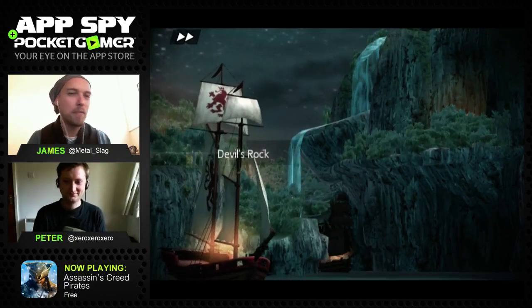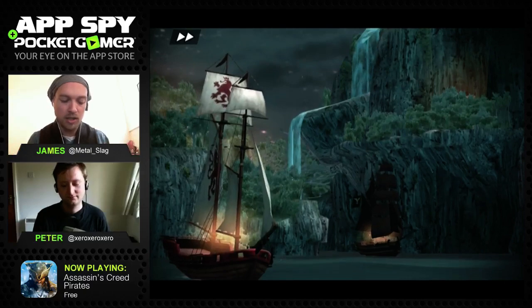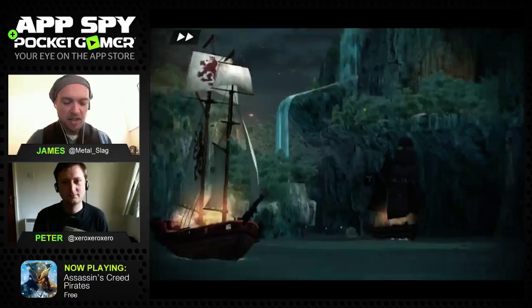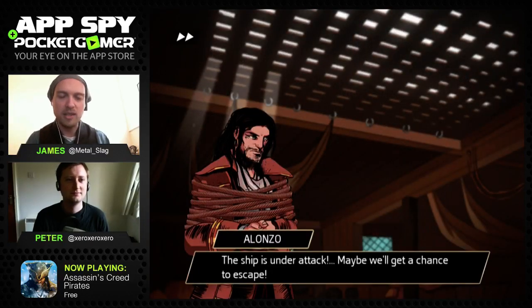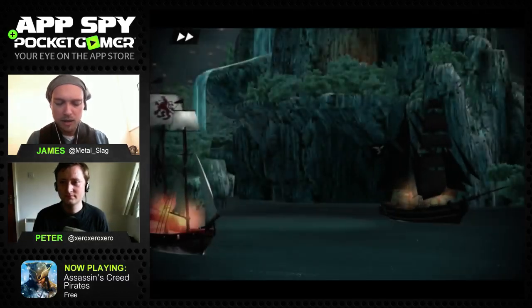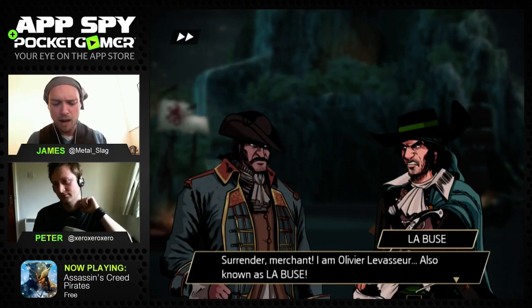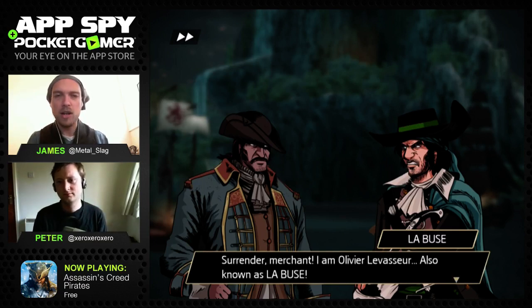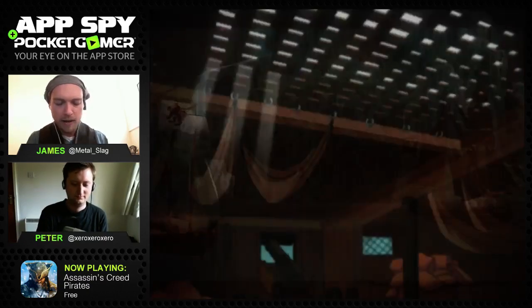It's a very nicely presented, good looking game. You get these little sequences all done in in-game graphics. There's a new player in the Assassin's Creed universe - a character called Alonzo. His ship is under attack but he's defiant. Then there's some piratey business: Olivier Levasseur, known as La Buse, appears and he needs to enlist some men, arguing with Captain Barnes.